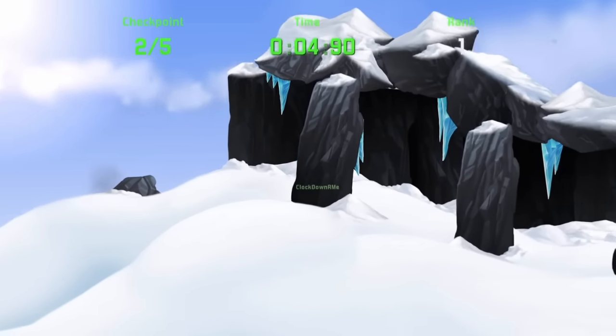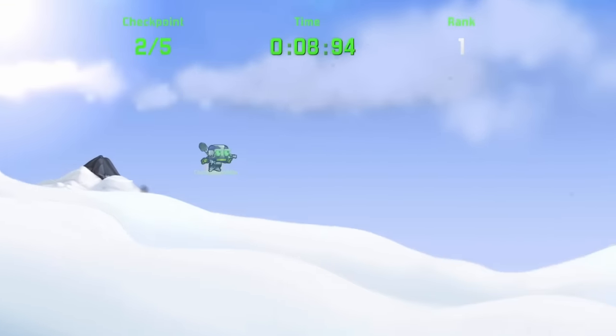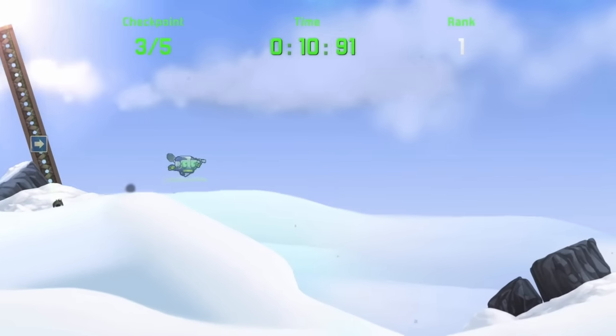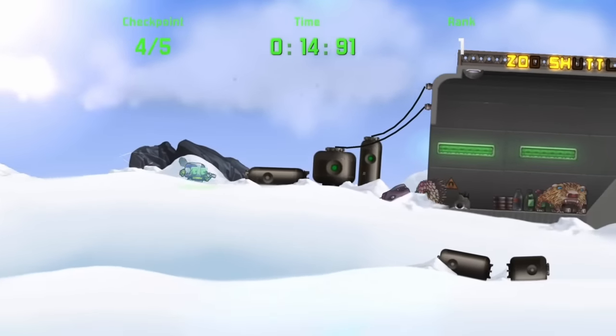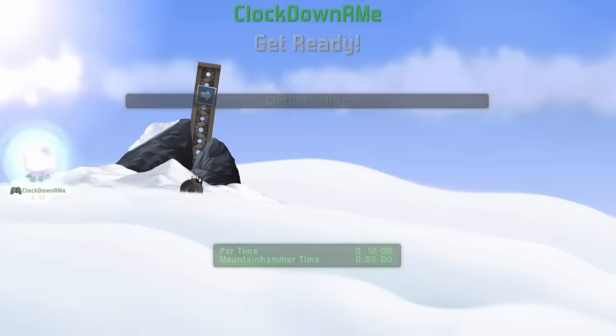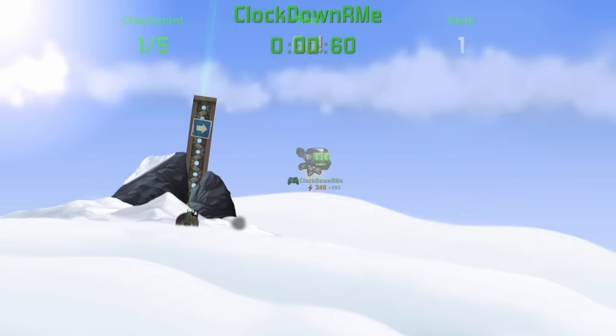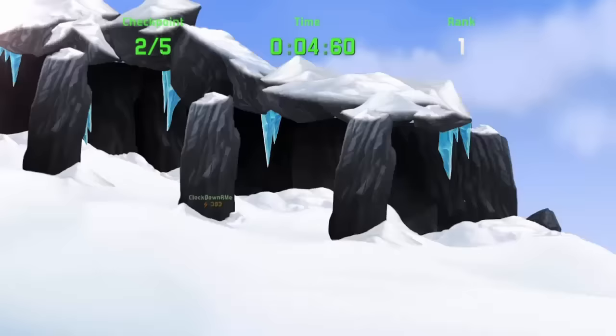There's also a bullet time mechanic where, when a bullet is fired directly at Cobalt, time slows down, allowing him to maneuver out of the way or roll or punch the bullet back at enemies. The gunplay in Cobalt is pretty fun, especially once you get used to its quirks. Controls, at least on a controller, are quite intuitive, and it's not out of the way to pull off cool stunts during the heat of battle.